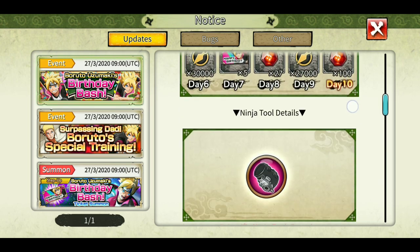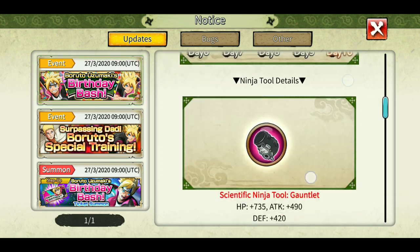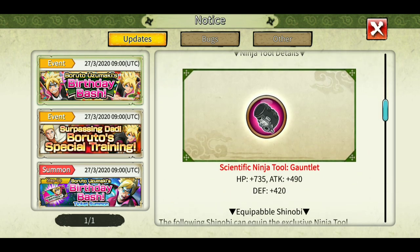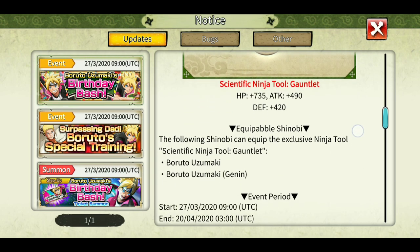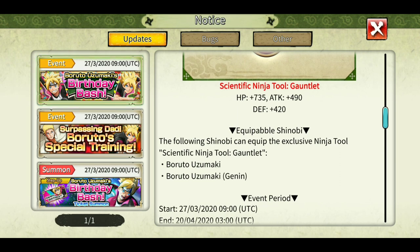So it's a pretty nice login bonus for a birthday banner. The ninja tool is also decent — 735 HP and 490 attack, so basically it's a combination of a vest plus a kunai except the resistance part. Very nice ninja tool.